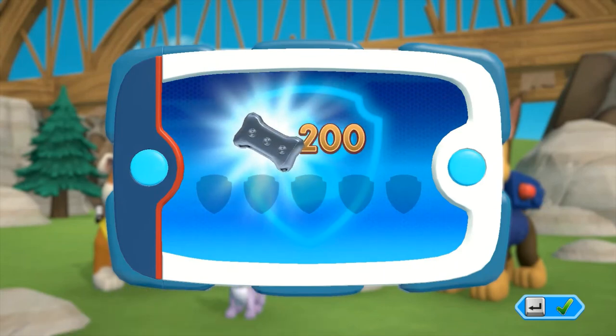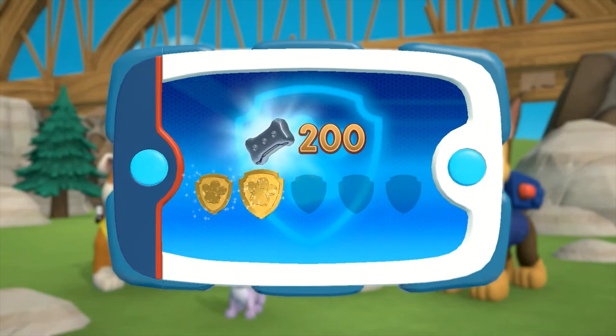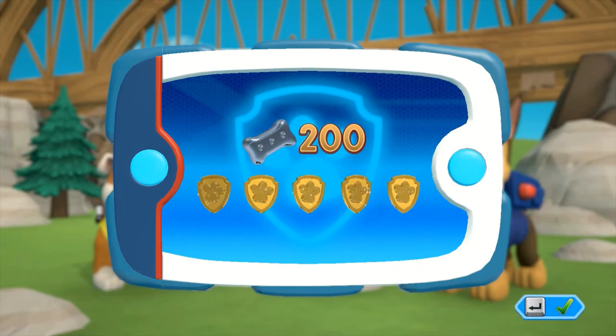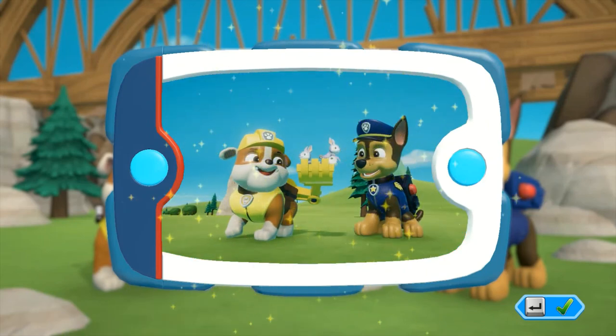For collecting so many Pup Treats, you earned a Platinum Pup Treat! You got all of the golden paw prints and unlocked the picture for this rescue mission. You can see the pictures again by highlighting the rescue mission and pressing the Y button.